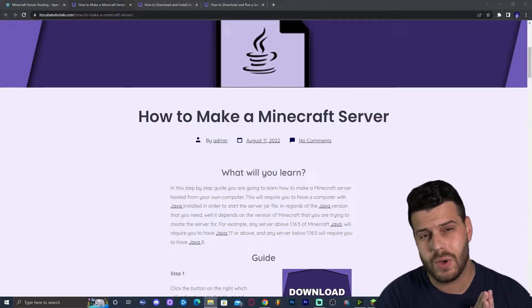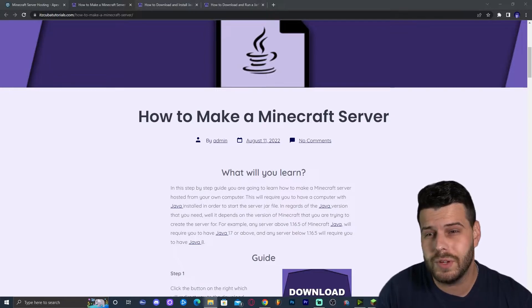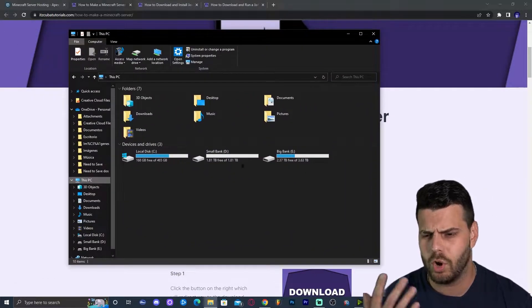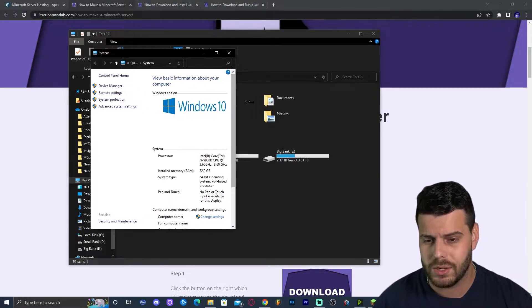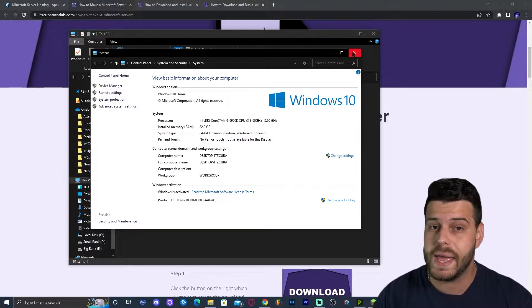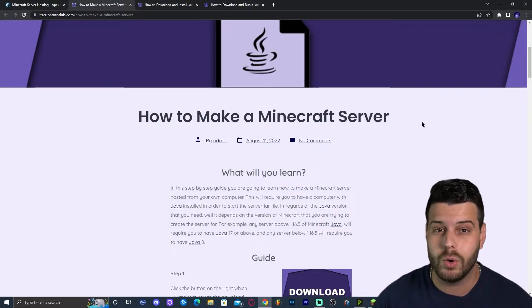I recommend that you have at least four gigabytes of RAM. If you don't know how to check your RAM, just right-click on your PC and click Properties — it tells you right there how much RAM you have. I have 32 gigabytes, but if you have four, eight, or sixteen you should be able to do this.